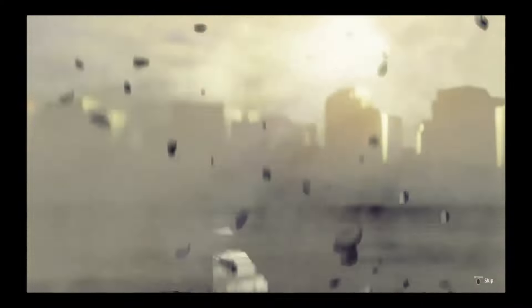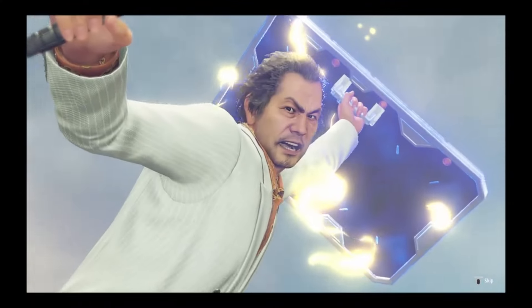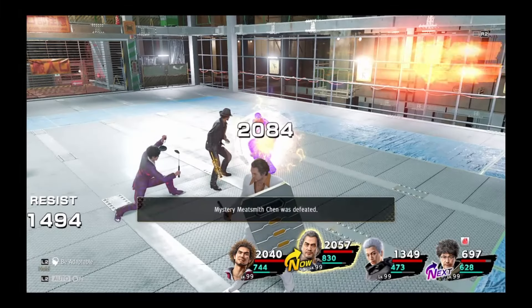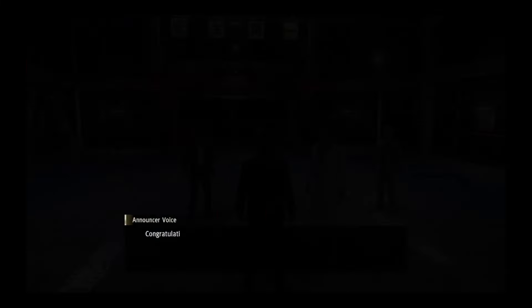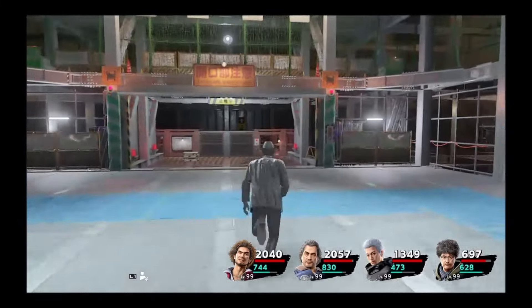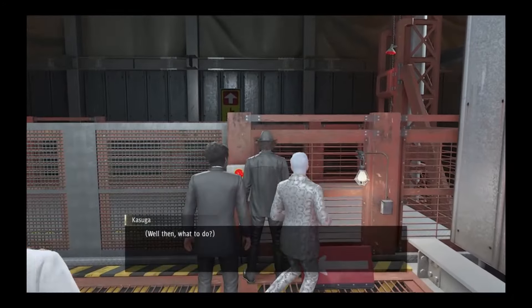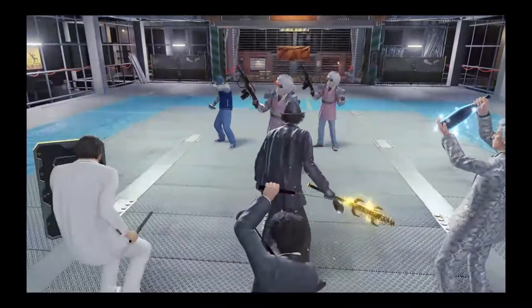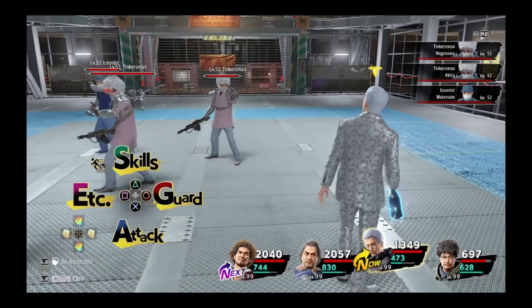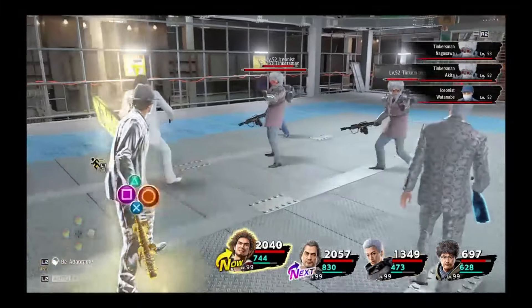Starting off with Ichiban Kasuga, his best job is by far the hero job, as it gives access to one of the best weapons in the game — the Legendary Hero's Bat — along with very strong blunt-type attacks, a move that can fully heal your entire team, full team buff skills, and a skill that can revive fallen party members. The hero job also has a full team status element removal skill, and a skill that makes it impossible for Kasuga to get one-shotted by an enemy, which is extremely strong since it is game over if Kasuga dies. These are universal skills that once acquired carry over to other jobs, so they do not require you to use this as your main job.